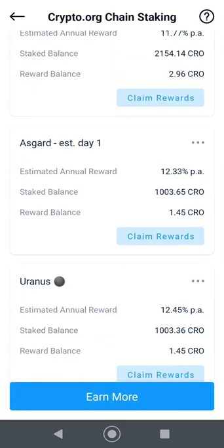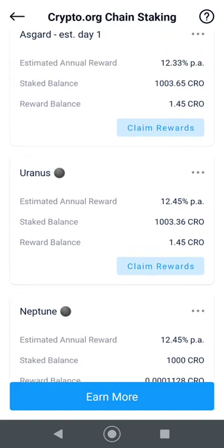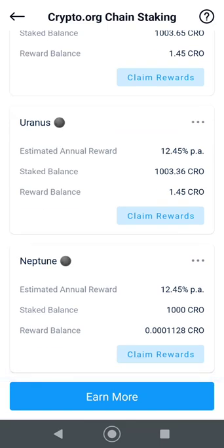We've got Nebcas, Asgard, Uranus, and Neptune — playing with the planet theme, I like it. So guys, this is how you're going to make some passive income on all that CRO you've been stacking. Hopefully you've been stacking it with me here on my channel. Be sure to subscribe for more tips and tricks in the crypto space and how to make passive income — whether it's stocks, bonds, crypto, whatever. Be sure to smash that like button, and thanks for watching.